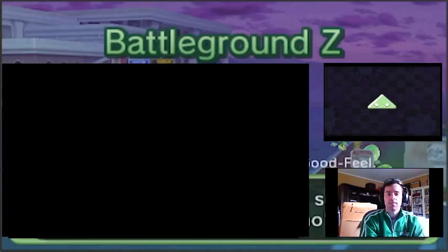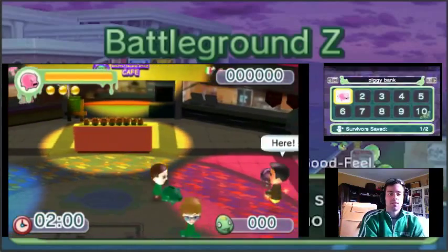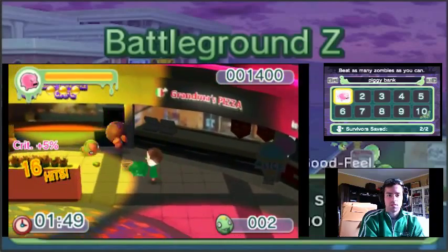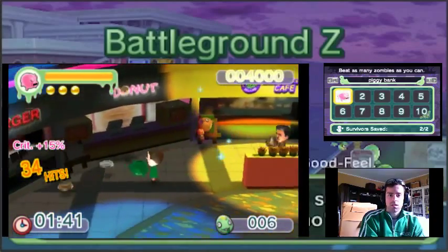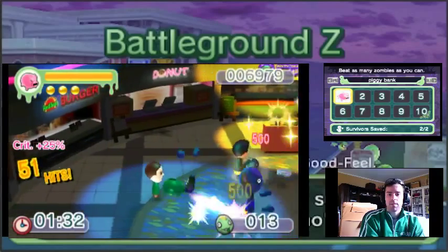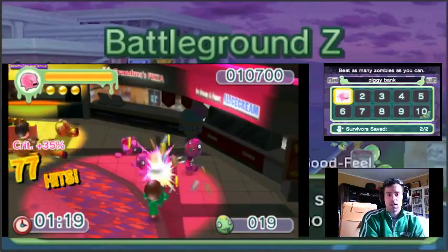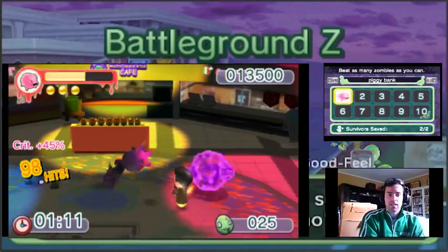I can do much better on this stage. Piggy bank! Okay, Reggie Fils-Aimé, I'm gonna team up. As long as I keep moving and as long as I'm hitting something, my combo is staying. Oh my god, zombies. What are these things? What kind of zombies are these? I noticed that when you keep your combo going, your critical hit rate actually goes even higher.